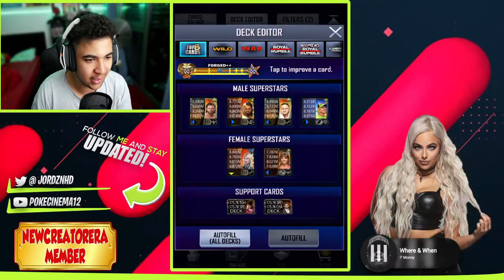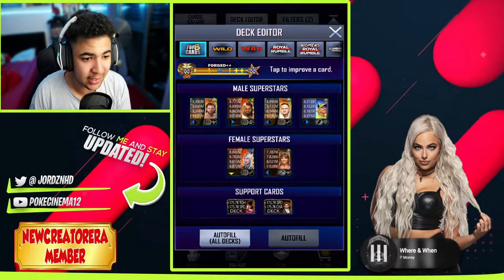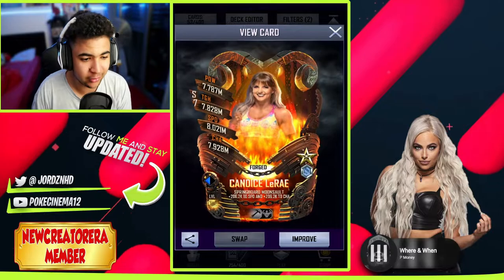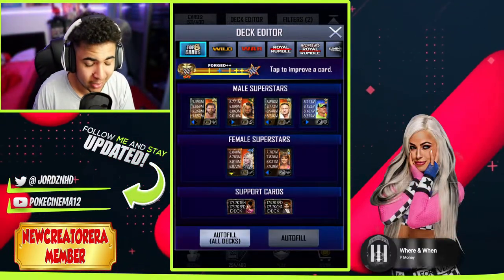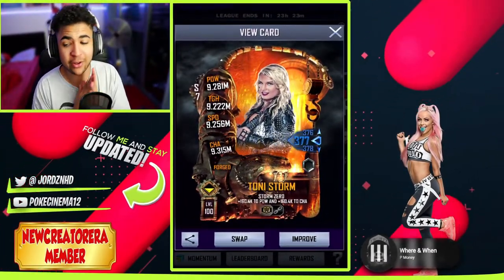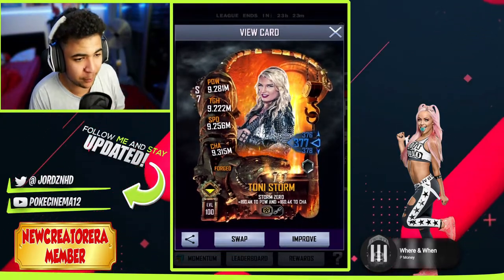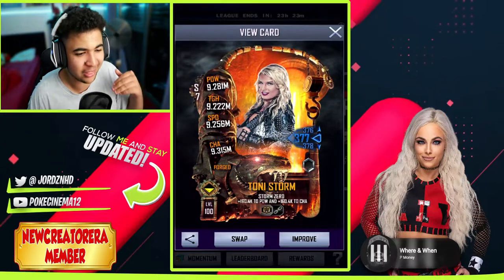She's in my deck — she gets to my top deck easy. It just means I've got an incompatible female tag now for my top eight purely because I managed to get my hands on an F3 Cancer Ray, which is absolutely insane. But I'm going to put on momentum and then we'll see her stats with momentum. With momentum and without any equipment, she's on 9.2 mil power, 9.2 mil toughness, 9.2 mil speed and 9.3 mil charisma.